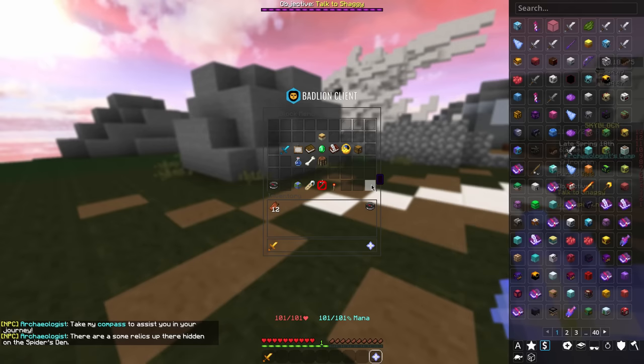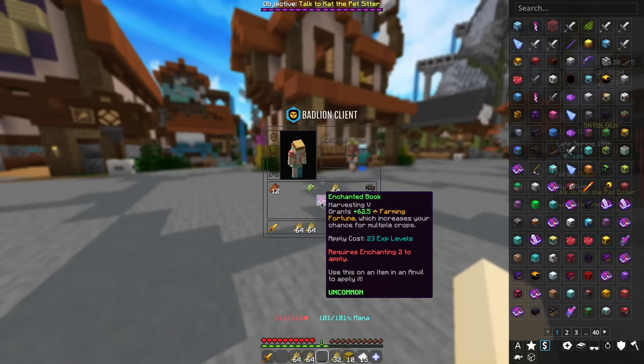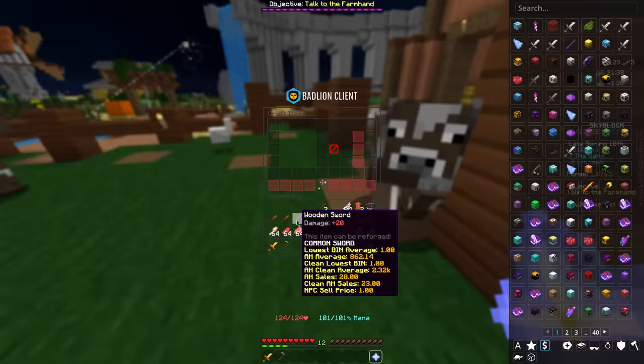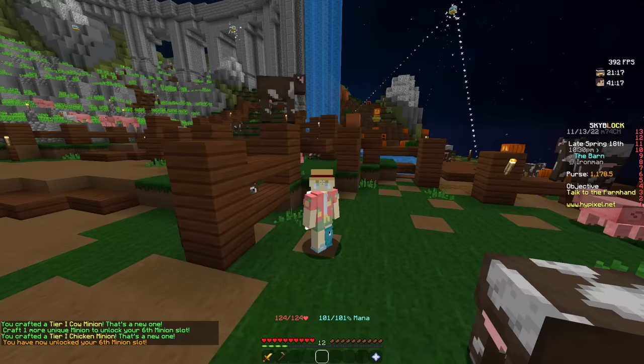Obviously we don't have a bag yet. Now that we have our grandma wolf equipped, we can start farming wheat and actually getting taming levels. So I made this harvesting 5 book and I didn't realize that it took 23 levels to apply, so we're going to have to hold out on this book. There we go, our first minion. Now that we made it to the barn, we can grab an absolute plethora of collections and minions. After slaughtering helpless farm animals for an eternity, I can make 3 new minions: pig minion, cow minion, and the chicken minion. And just like that, we unlocked our 6th minion slot.